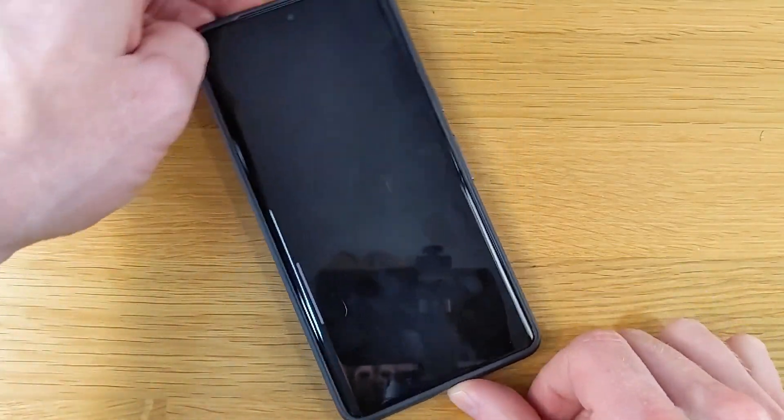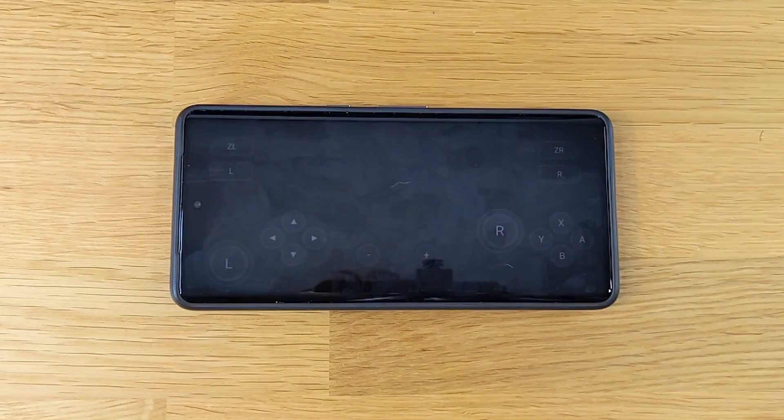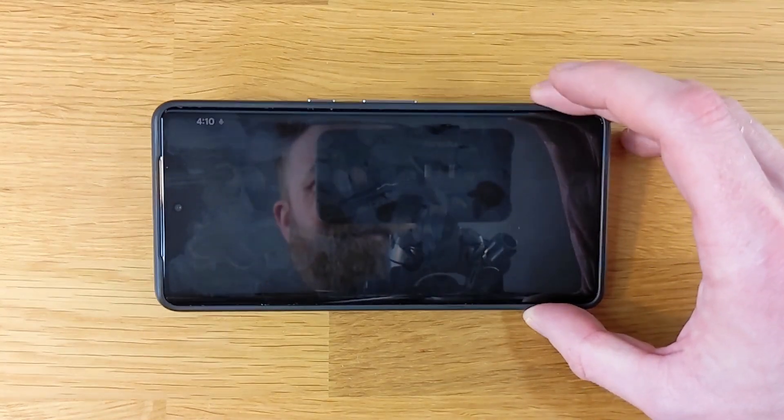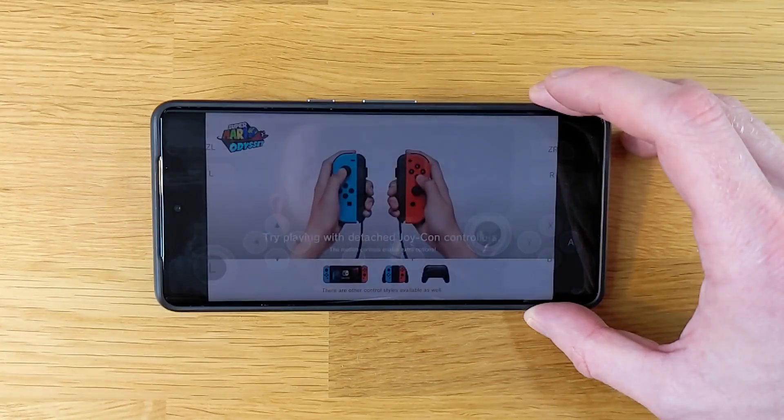For emulation testing I'm doing things in no specific order. This is Skyline, Nintendo Switch emulation on Android, and this is Sonic Mania. We get an orange screen and then the Sega logo, and that's about it. Here is Super Mario Odyssey — I can get to the loading Joy-Con screen, and that's about it. Mali GPUs in Skyline don't normally play nicely, so there is that to consider.